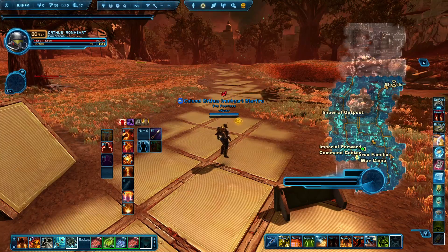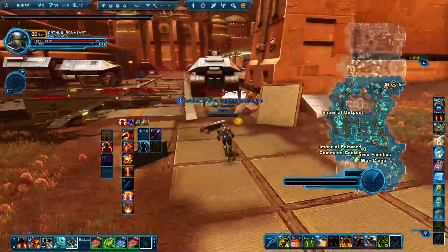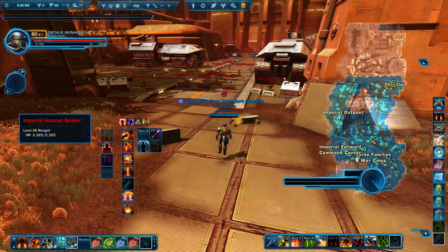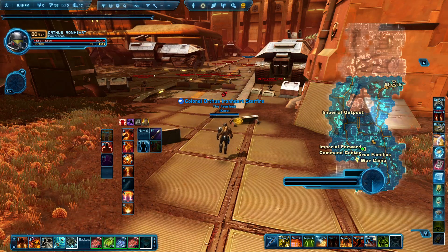You don't need to be over here. You need to be here by the Three Families of Warkin. As you can see I am Republic and these guys are all Imperial soldiers.